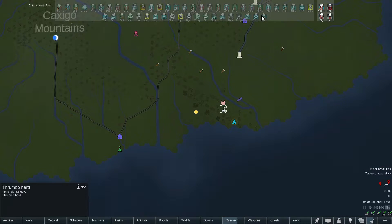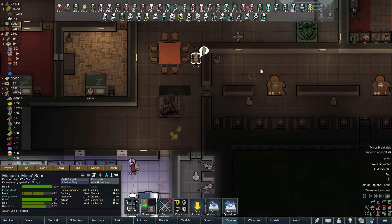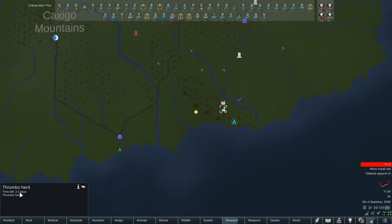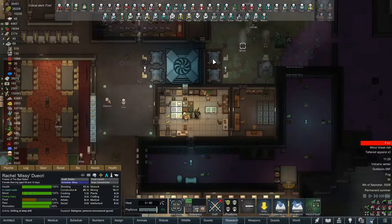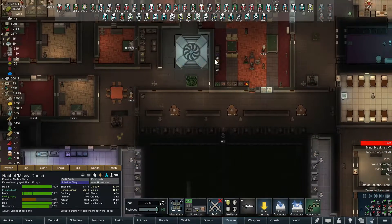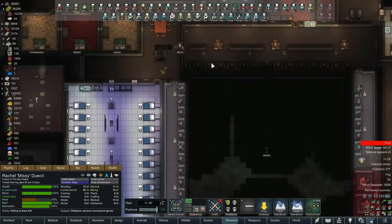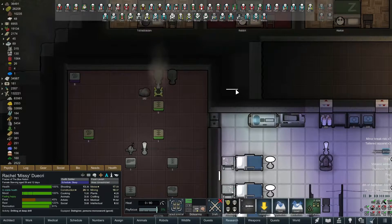We should take out that thrumbo herd, shouldn't we? It's pretty close. Even with four or five thrumbos we could probably carry it back. We'll wait till this group returns. I don't know how long this is in the area - it might leave. Attacking a thrumbo herd is probably a good way to get yourself killed, so maybe we're dodging a bullet. I just want to experience as much cool stuff as possible.